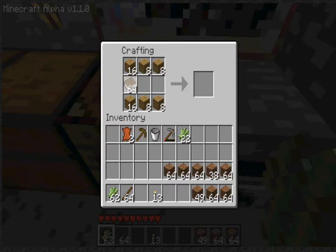Three pieces of crafted wood along the top and bottom, and then three books along the middle to make some bookshelf bricks.